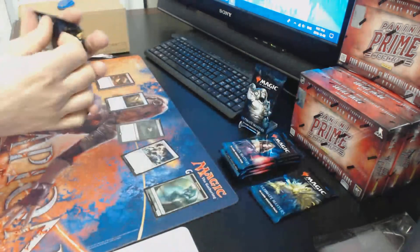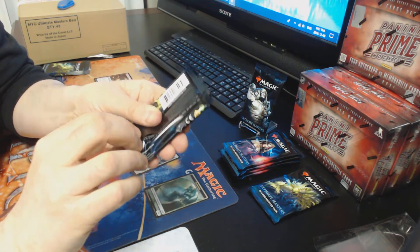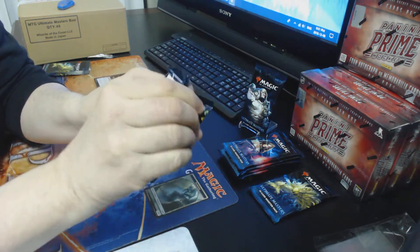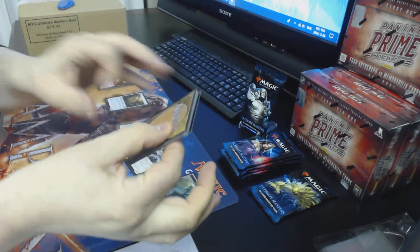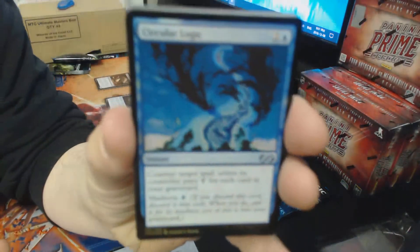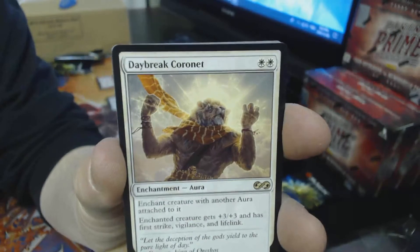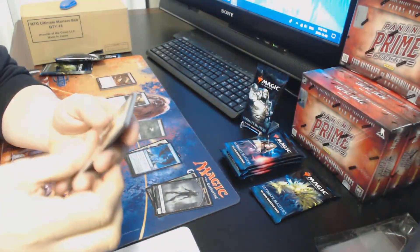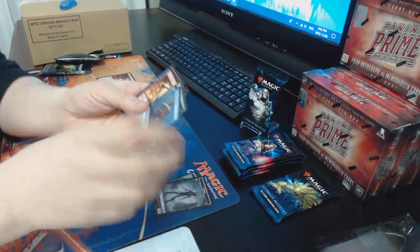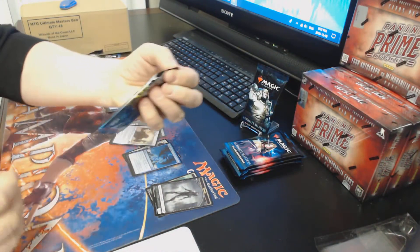Another way I open packs: take the back, push the cards all the way up, tighten it, and open it like a normal pack — it just pulls right down the middle and works really well. Pack two: Zombie token foil, Circular Logic — very cool — and the rare is Daybreak Coronet, just a regular rare, not worth too much. Uncommons are Unstable Mutation, River Prowler, and Boar Umbra.